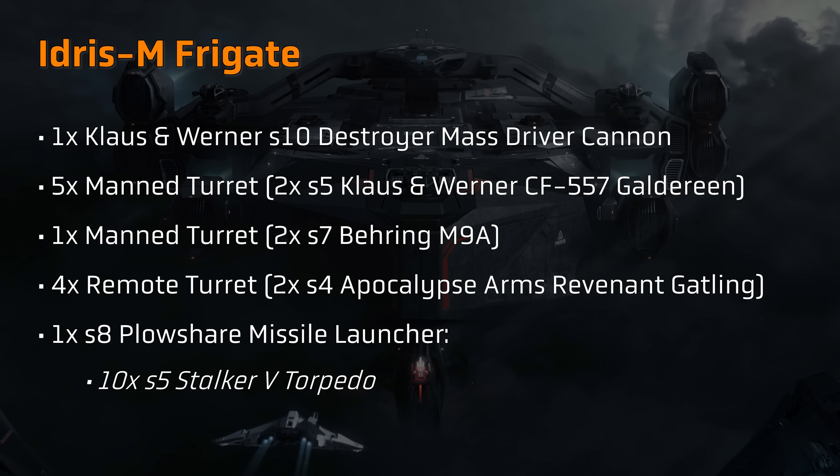The primary armament on the Idris M is a size 10 spinal mounted destroyer mass driver cannon, or railgun, manufactured by Clausen Werner. That weapon can be seen firing during the Xenothreat event, dealing large damage with each volley. There seem to be six manned turrets: five equipped with two size 5 Clausen Werner CF-557 Galdarin repeaters — two on the topside flanking the bridge, one at the rear, and two on the underside flanking the Argo hangar — and one more manned turret at the front of the ship, armed with two size 7 Bearing M9A laser cannons.